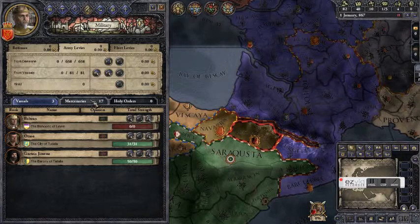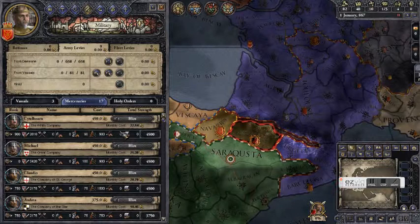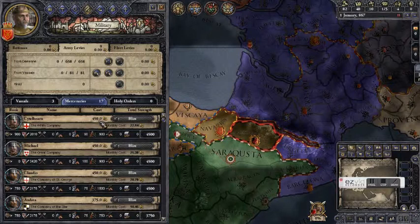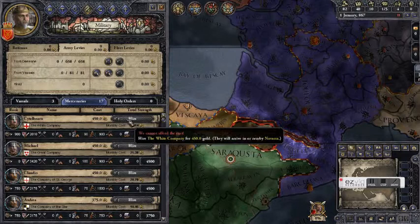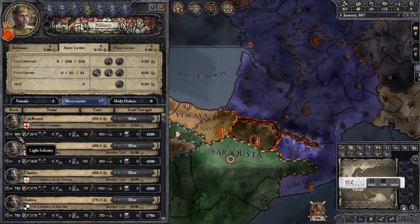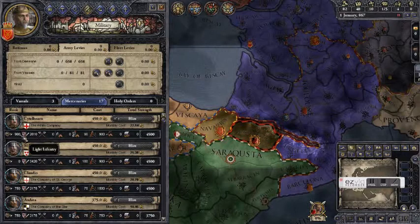We do have an option though. Clicking on the mercenaries tab we can see there are all sorts of troops we could potentially hire. Mercenaries have a gold cost — you've got to pay a lump sum up front, then also a certain amount each month. It's really important to pay your mercenaries because if you don't they can turn against you and claim your lands. Mercenary troop companies also have different compositions: different percentages of light infantry, heavy infantry, pikemen, cavalry, archers, etc.